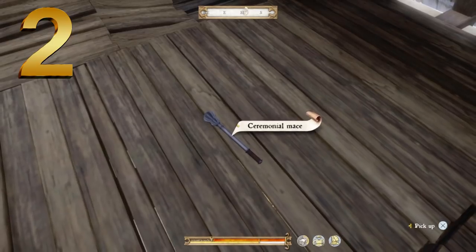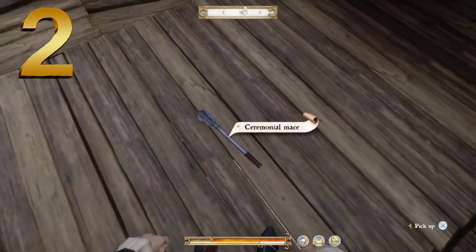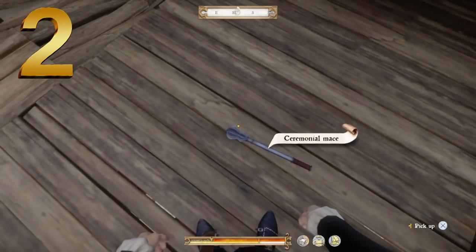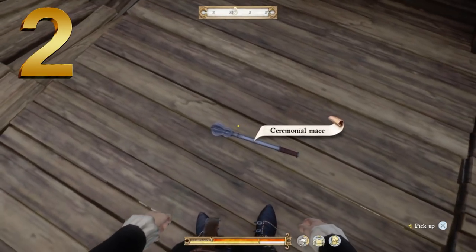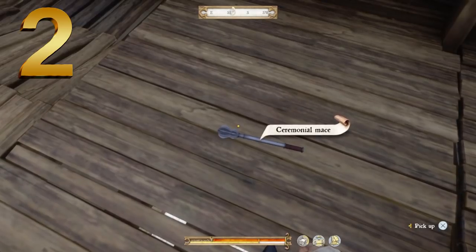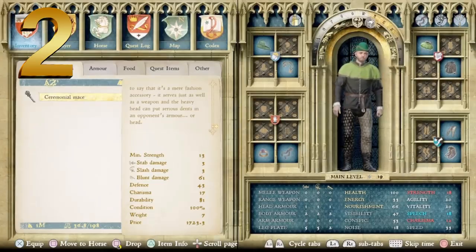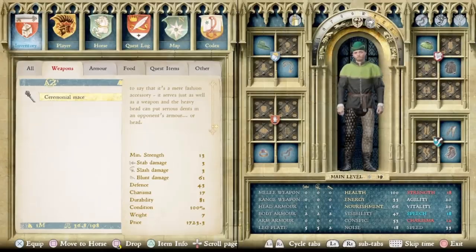Next up, at number 2, we have the Ceremonial Mace. It's good looking — nice cushioned brown handle, seems to be full metal construction so it looks durable. The flanges on top don't quite come to points, which I think would make it more deadly, but other than that it's an awesome weapon with high damage. It's described as a symbol of military status that serves just as well as a weapon — the heavy head can put serious dents in an opponent's armor. Or head. Minimum strength of 13. Stab damage of 3, slash damage of 3, blunt damage of 61, defense of 43, charisma of 17, durability of 81, and a price point of 1,723 Groschen.